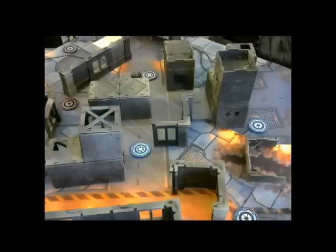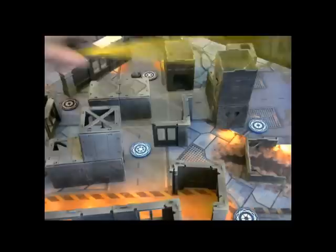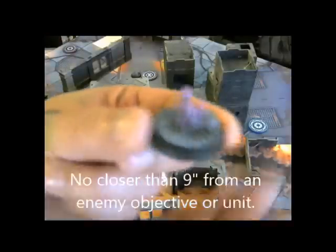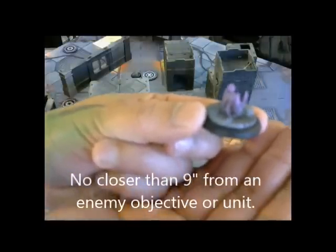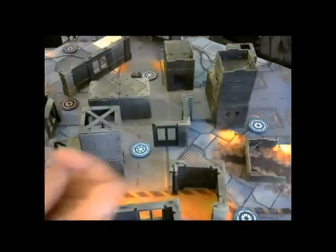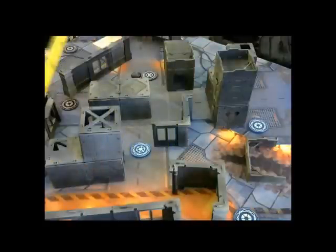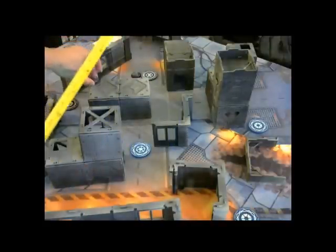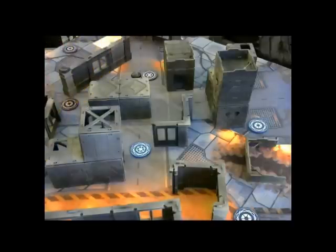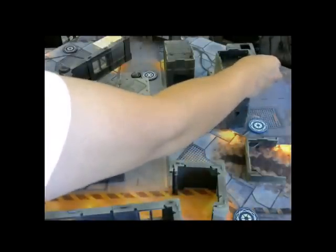We're going to move on to deploying our units. When you deploy units, the unit cannot be within nine inches of an enemy objective. What I normally do is stick the cipher in first, because the cipher is basically unkillable, so you can put it out more in the open and allow your knight to have line of sight to your cipher. I'm going to put my cipher right there — that looks like it's nine inches away.